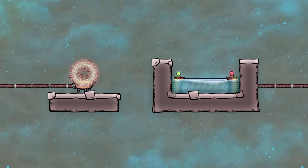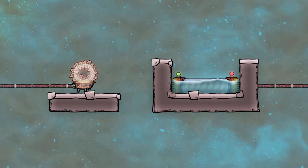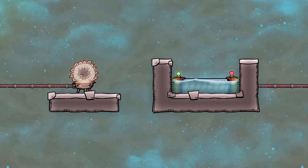The main focus will be on these two buildings: the space heater and the liquid tepidiser, which are the primary ways of heating provided in the game.